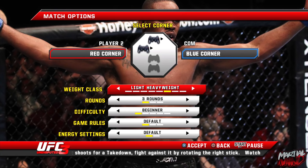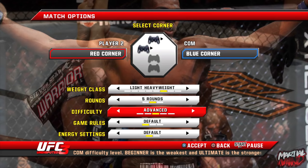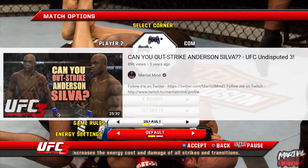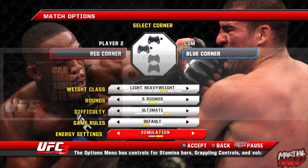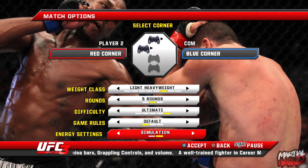Welcome to a brand new video! Today we're playing UFC Undisputed 3 — a game a couple of you have requested. I've done one of these before, fighting Anderson Silva, trying to outstrike him in ultimate mode. Today we're going to be fighting the highest rated fighter in the game, and that is Jon 'Bones' Jones. The goal of this video is to beat him by any means necessary.